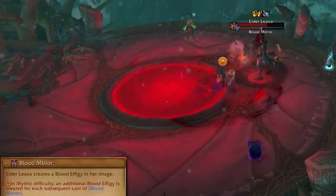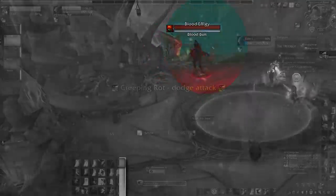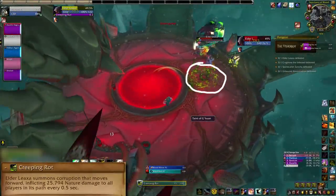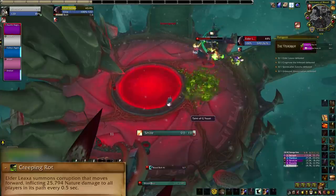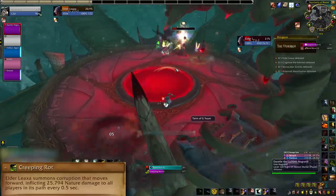Blood Mirror summons adds who will also do Liaxa's mechanics. Switch and kill those ASAP to avoid getting too much taint. Creeping Rot is a green puddle that spawns under Liaxa and moves out in a line, doing damage and applying taint. That's easy enough to dodge when it's just one, but gets trickier if you have a bunch of blood effigies doing it, so stay on top of the adds.